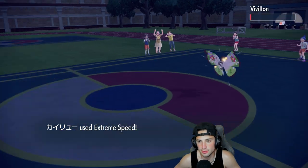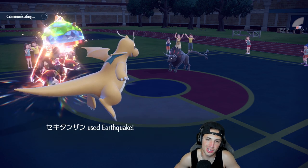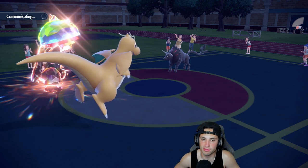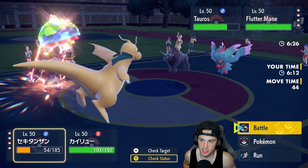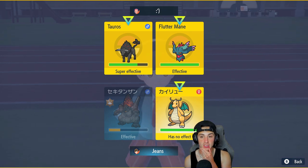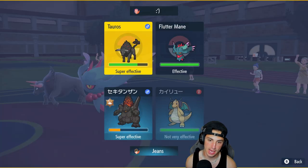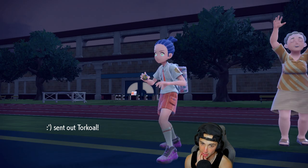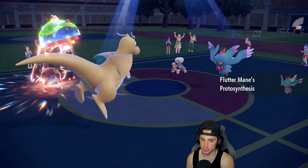Tauros protects — totally fine, I think he wants Vivillon going. E-Speed plus EQ flies — EQ won't hit my Dragonite, all good. I could swap out if I want to but I feel like there's no value keeping him in the back. Flutter Mane could come out as a fast threat. From here, I'm thinking Flare Blitz the Flutter Mane slot down or stick with EQ since it does more damage. He ends up withdrawing Tauros to get Intimidate back and Torkoal comes out.